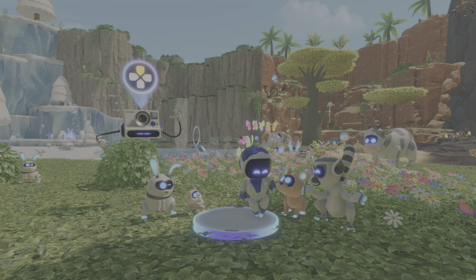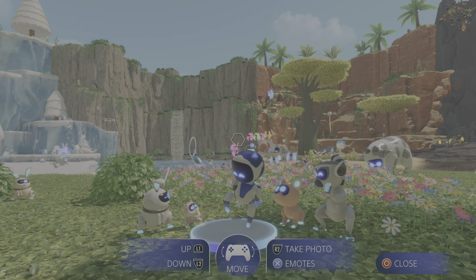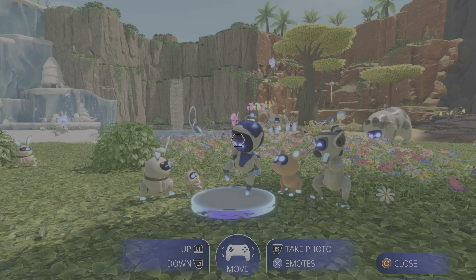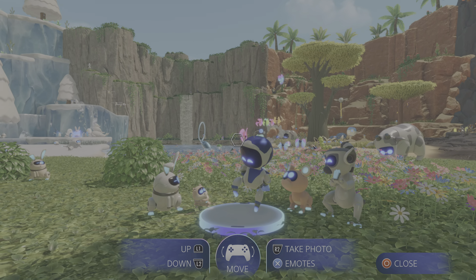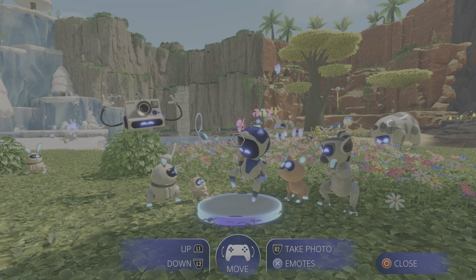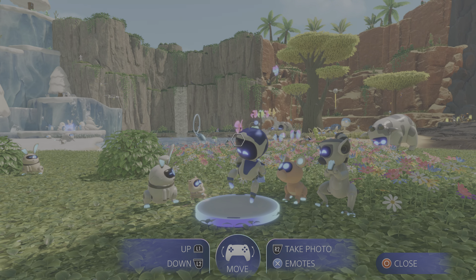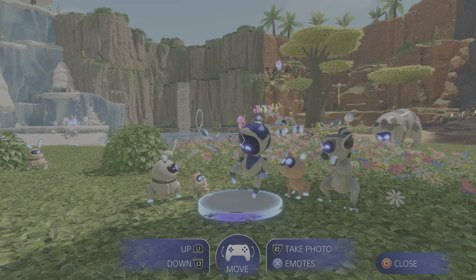Your player will start dancing. Press the up arrow and then click R2, and then you'll have a photo. And then you should unlock the Striker Pose trophy.